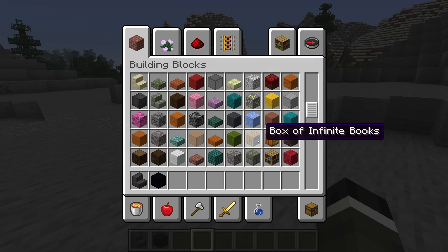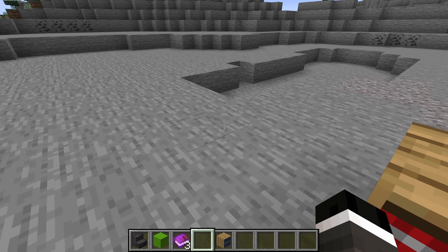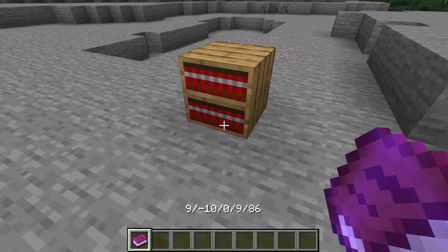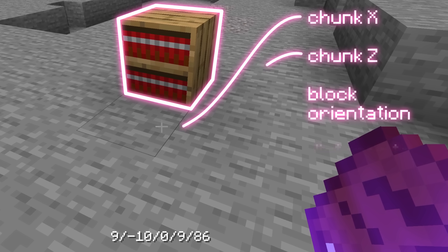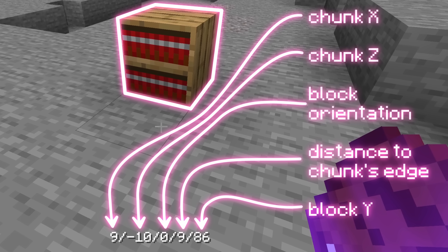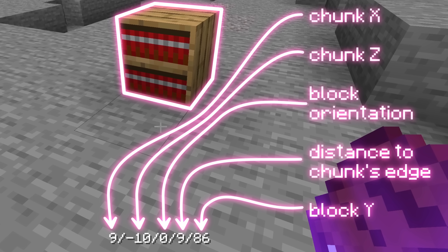The most compelling addition is called the box of infinite books. After it has been placed in the world, right clicking on it produces a book, which could be thrown into a portal to visit the corresponding dimension. The title of the book is several numbers separated by slashes. With some experimentation, we can learn that the sequence is generated using information about the bookshelf itself, including its location, orientation, and distance from the edge of the chunk. Each box of infinite books produces one specific book infinitely many times, not a new book each time.